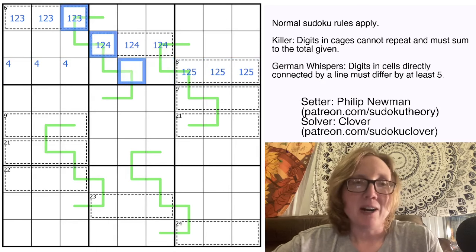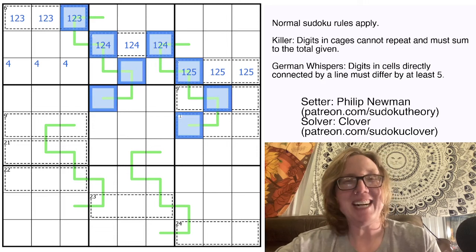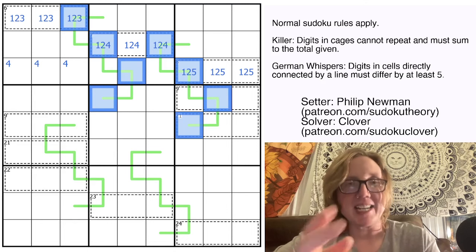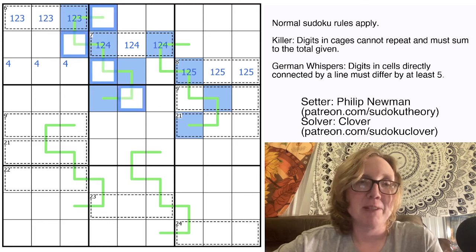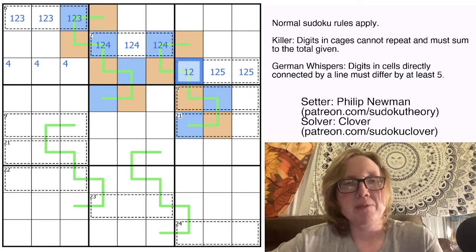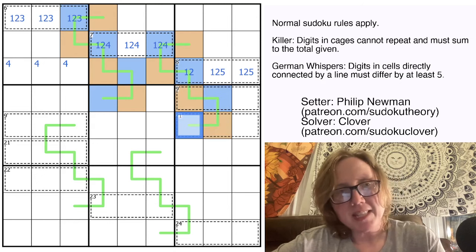Now I'm going to color for what I call 'high-lowity' — a trick for German Whispers. Because adjacent digits must differ by five or more, they alternate between low digits (1,2,3,4) and high digits (6,7,8,9) along the line. Once you've placed some low or high digits thanks to the killer cages, you can color the entire line. Also, five can never appear on a German Whispers line since no Sudoku digit differs from five by five or more.